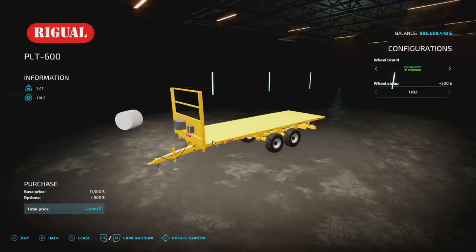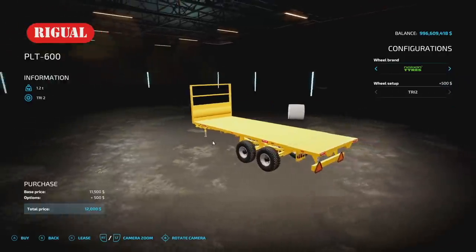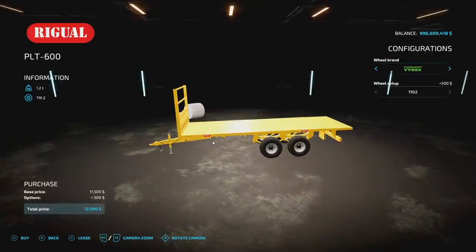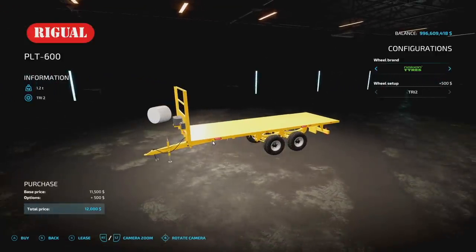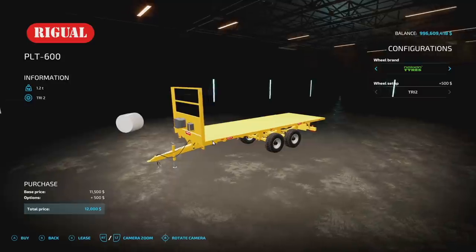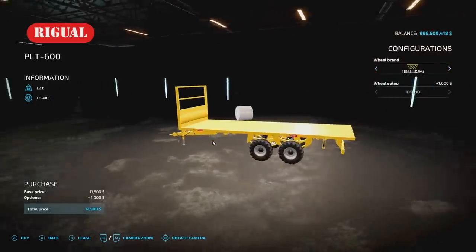First up, new mods for PC and Mac players. We have the Raguel PLT600. This is a Spanish bell trailer from the brand Raguel Custer, characterized by its yellowish color. It can transport up to 18 bells, but since it's not auto-load, you can put whatever you want on it. We've got two different wheel setups: Nokia tires and Trelleborg tires.